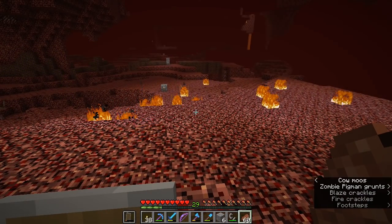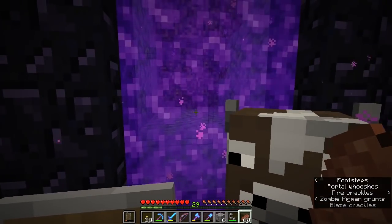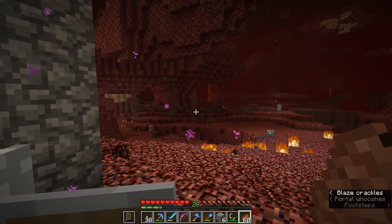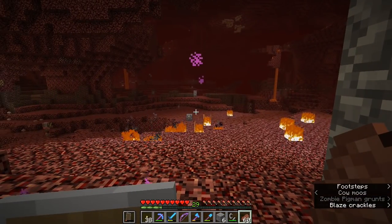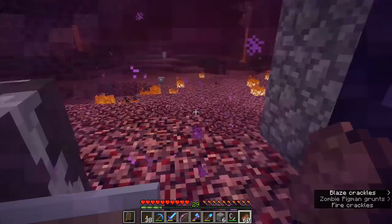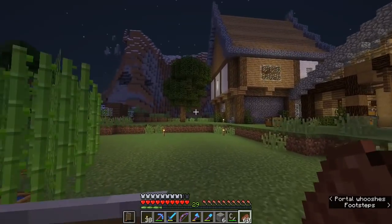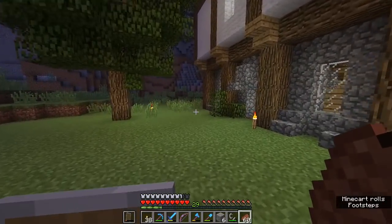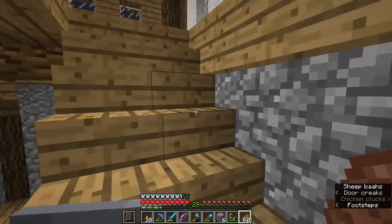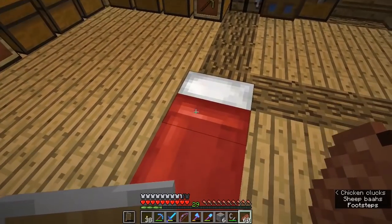When we step through to the nether, it's actually brought us out at the portal for our farm settlement. Nether portals behave slightly strangely — so part of today's tutorial is showing you exactly how to link up nether portals so they appear exactly where you want them to appear. Also, there is now a cow in the nether. When we step out of the nether, we're back at the farmhouse — we've traveled a long distance from the swamp, but that would only be a one-way trip.